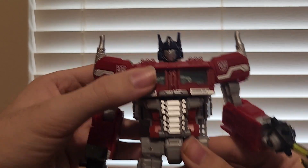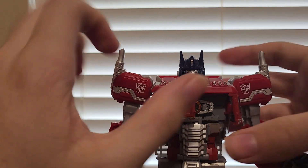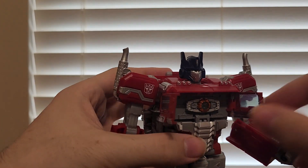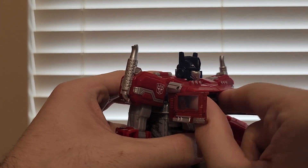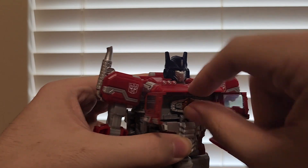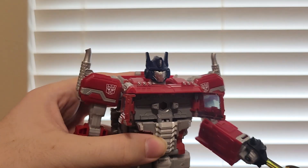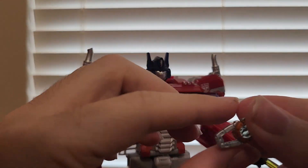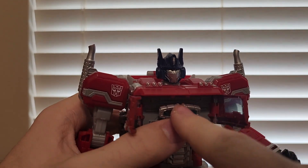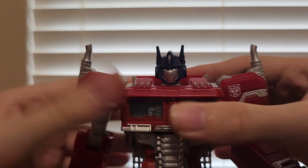It also does have one more accessory in his chest — open it up and he does have the Matrix of Leadership, which can be removed as well. There we go. A nice Matrix of Leadership, and it just plugs right back in. Close up the chest.